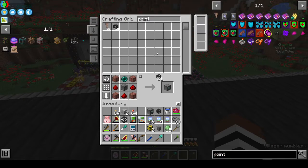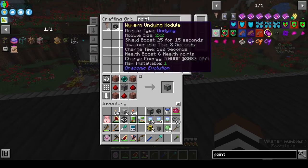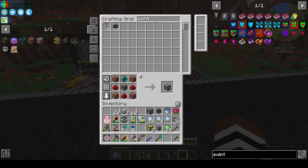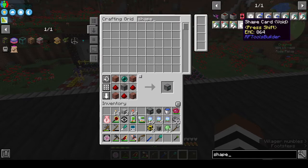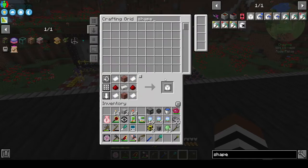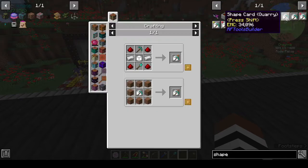You could also start a drinking game for every time I misspell something — you'll definitely be drunk by the end of the episode, but only if you're an adult. Right, we have that. We need the builder, we need a shape card — I'm guessing the shape card is the basis for everything else. Let's make the shape card and drop it in.